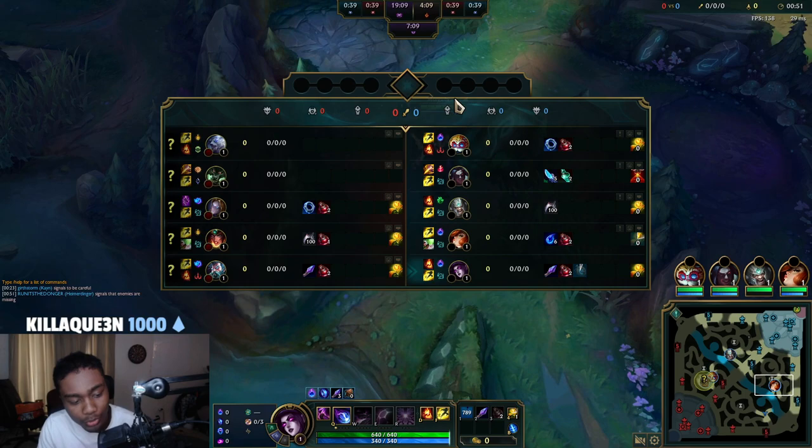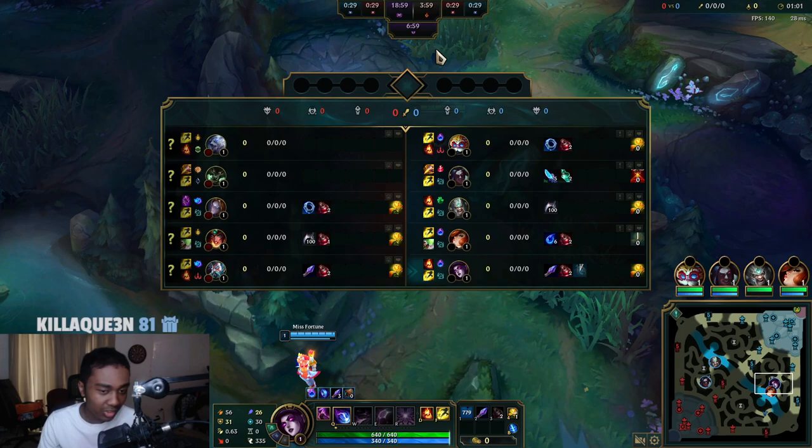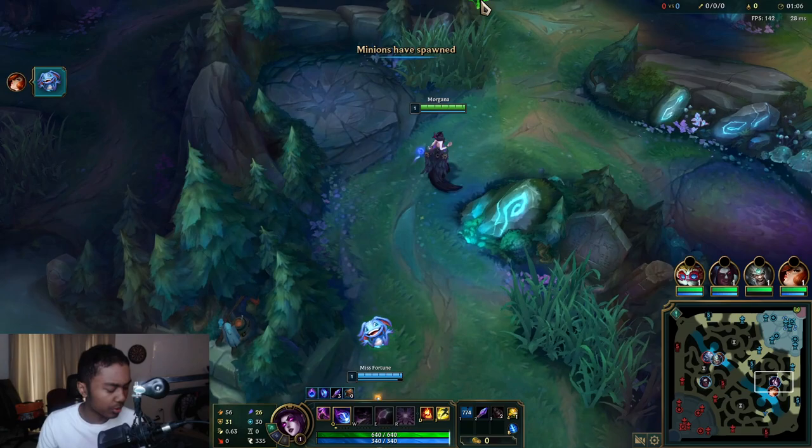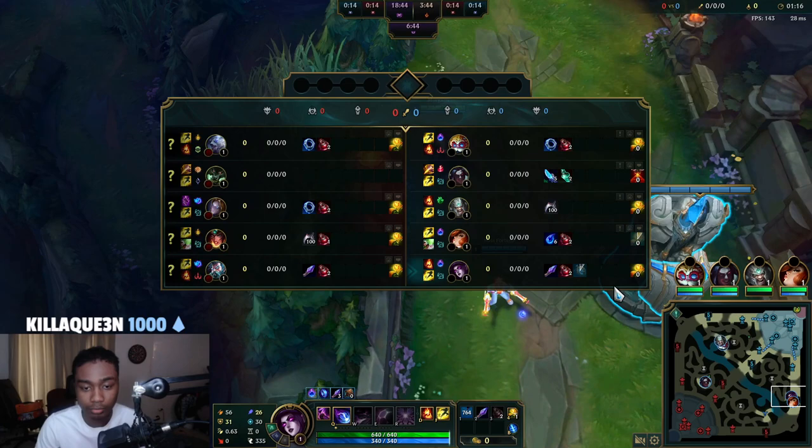If you enjoy and find it helpful, make sure to smash the like and subscribe. We took Arcane Comet, Manaflow Band, Transcendence, Scorch, Perfect Timing, and Biscuits — those are the runes for this lane. We're playing against Sivir and Zilean, both champions that are hard counters to Morgana, making it a pretty medium difficulty matchup.